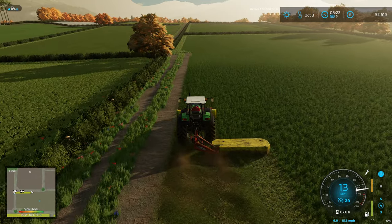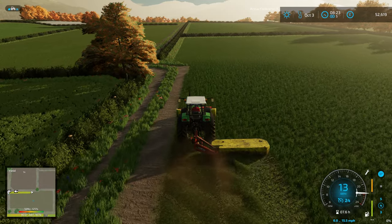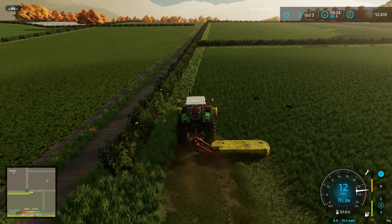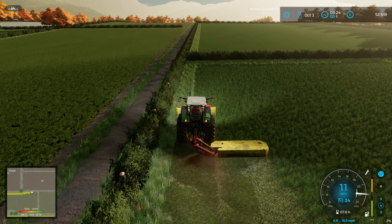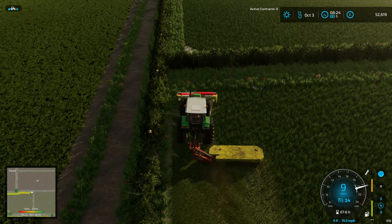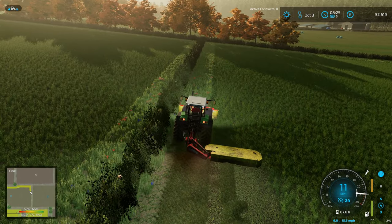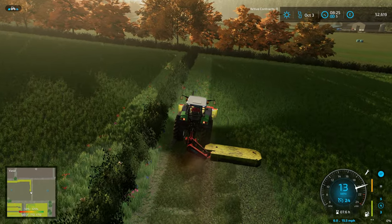We're mowing with the conditioner on and then going to ted it to hay - maybe ted it twice. We're mowing fields 11 and 12, which have our winter cover crop in the grass, so it's nice fresh young grass and the cows should like it. The counter to more realistic milking producing less milk is that the cows eat less food, so it should all balance out.